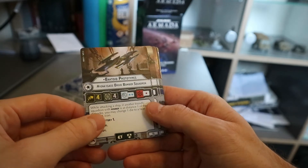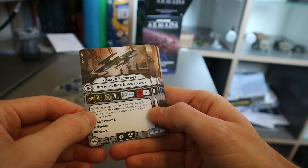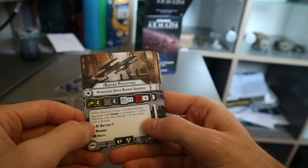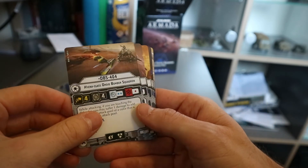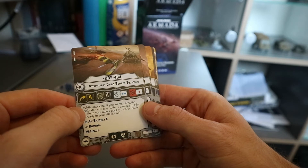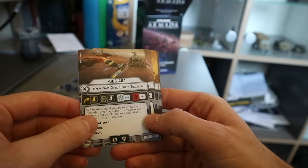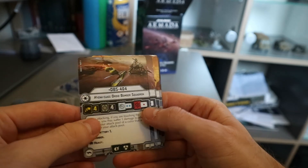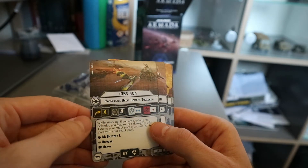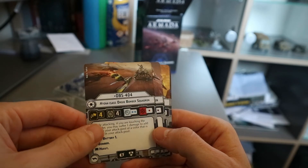Bactoid Prototypes, the Hyena-Class Droid Bomber Squadron. They get AI Battery One, Bomber, Heavy. And while attacking a ship, if another friendly squadron with Bomber is at distance one of the defender, you may change one die to a face with an accuracy icon. Pretty handy. DBS 404, the Hyena-Class Droid Bomber Squadron again. While attacking, if you are touching the defender, you may suffer one damage to add one die to your attack pool of a color that is already in your attack pool. So you could have an extra red again — you could end up with three red dice because you get one for Battery One, one more if activated by a squadron command, and then the extra one if you just took a damage. So three red die — that'd be handy.